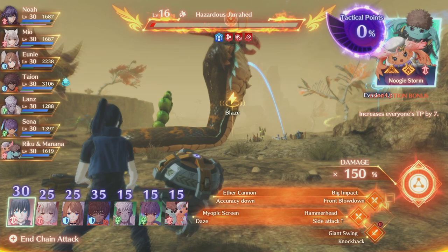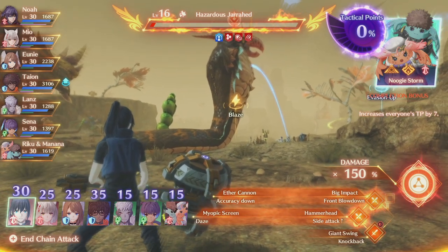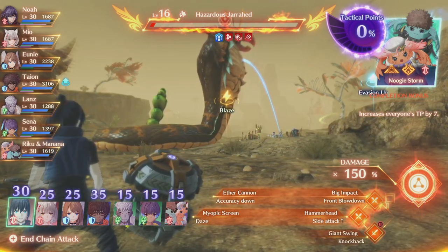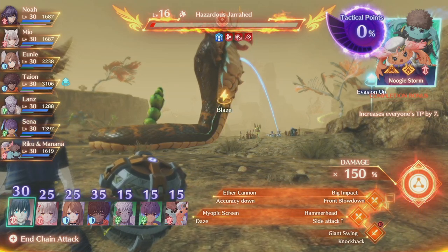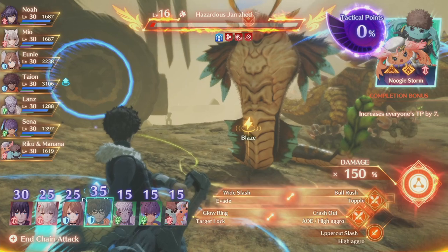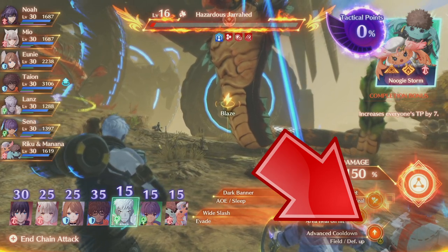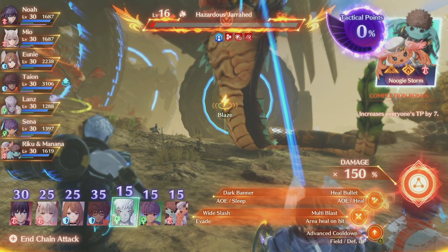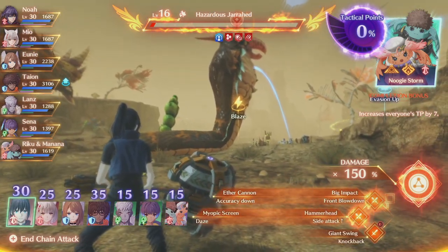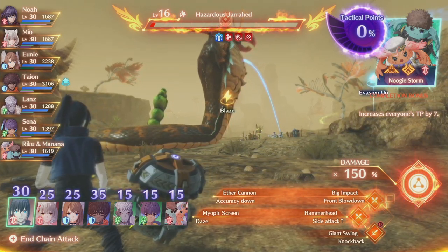There are a lot of small TP additions that are hard to calculate, so you kind of just have to get a feel for roughly how much you'll get. From my experience, you can manipulate it a little with the attacks you pick. For a healer, picking the field system defense-up on average seems to give fewer bonus TPs than an actual attack. Doing anything with a positional requirement — like a side attack or front blow — tends to give more TP on average than a buff attack.